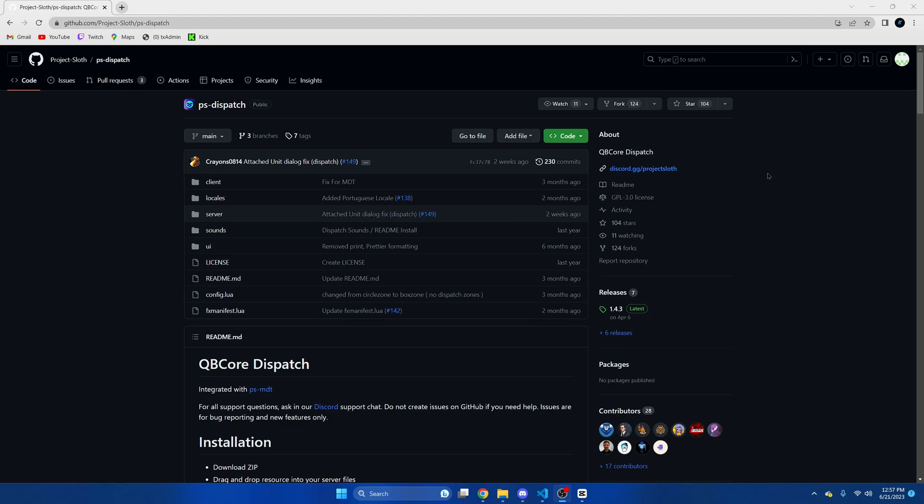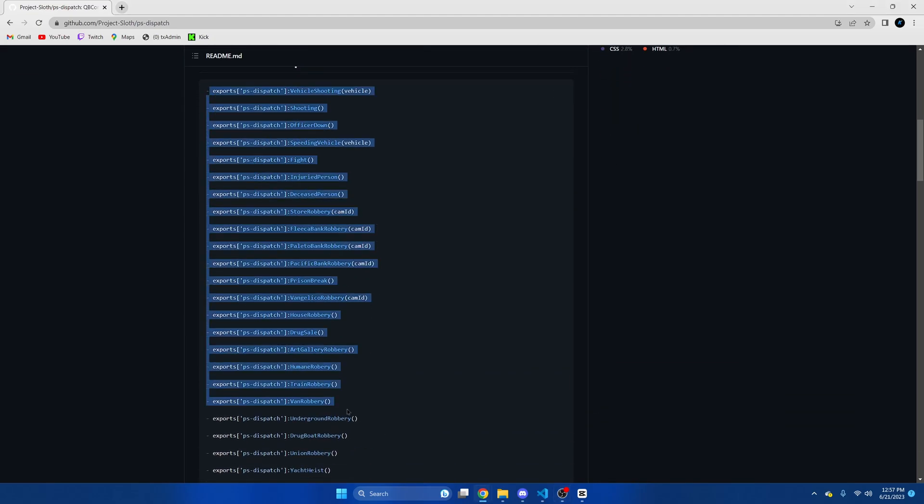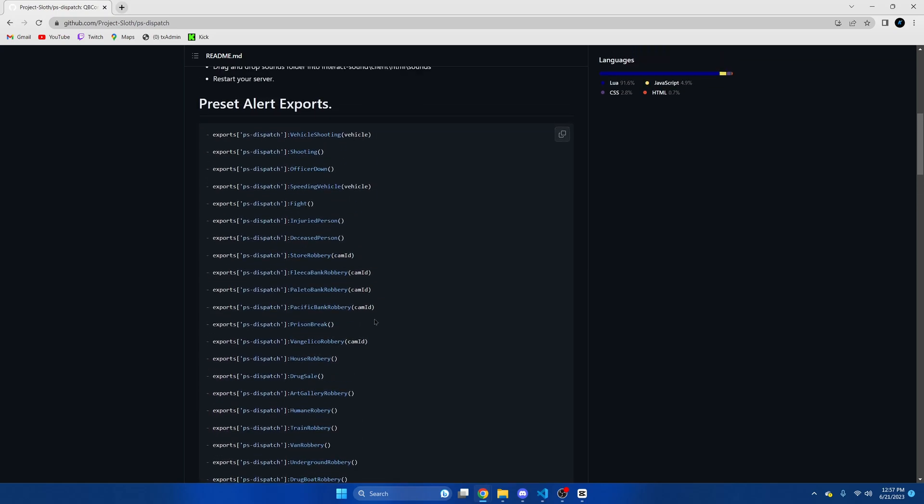First, we'll start with replacing the robbery alerts. I already made a video showing how to do it with store robberies, so I'll move on to the banks. I will also add instructions on how to do this with banks pinned in the support section in Project's Lost Discord.